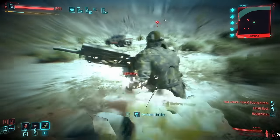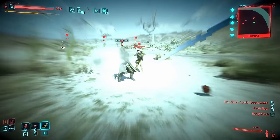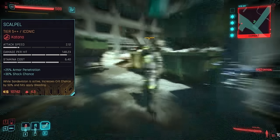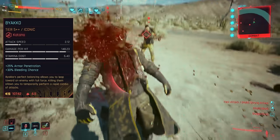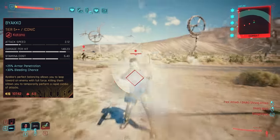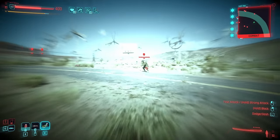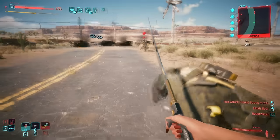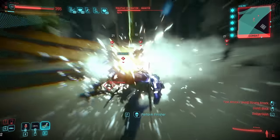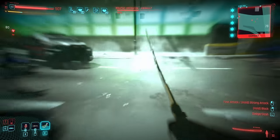On the whole, I'd say Sandevistans are still primarily designed to be used with melee weapons, predominantly blades, as they attack faster. The Scalpel katana offers some great bonuses specifically to be paired with a Sandy, whilst Byakko is simply unmatched in speed when fighting against larger groups. I've done a whole build video on that, and whilst it got nerfed slightly in 2.1, I'd still argue it's one of the most powerful builds in the entire game — maximizing a combo of attack speed, stamina regen, and blade damage.